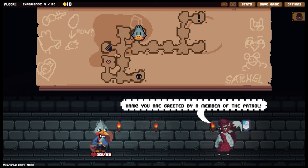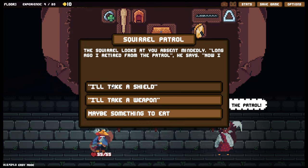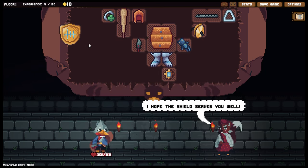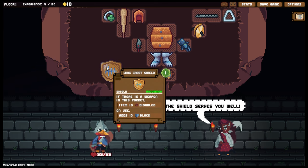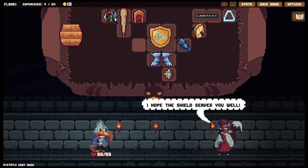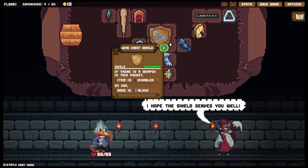This is an easy mission regardless, so having a little bit of extra strategy makes it more fun. We were greeted by a member of the patrol — I wouldn't mind a shield. Can we get a better one? He pulls a shield — 'This may protect you. Remember, loot is only valuable if you make it back alive.' The Wing Crest Shield — we do have a couple of researchers that want it. If there is a weapon in this pocket, this item is disabled, but adds 10 block. That's a massive upgrade — absolutely wonderful.